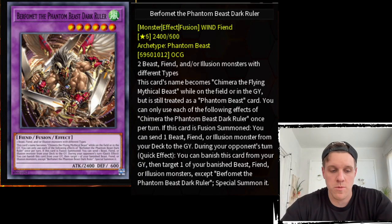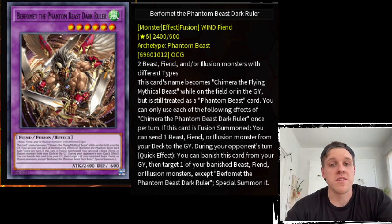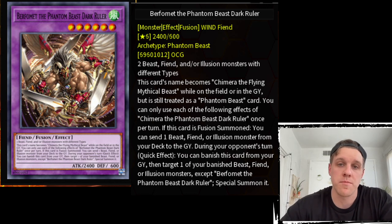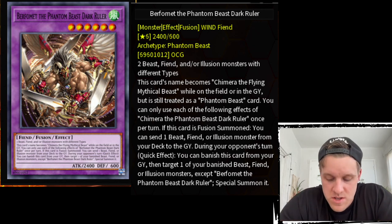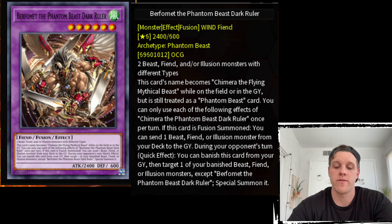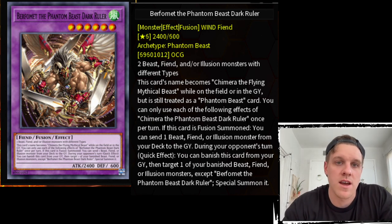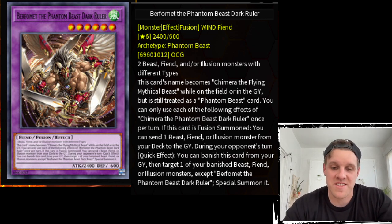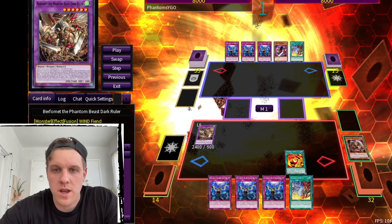This is a new fusion card coming out in Age of Overlord, which releases in October for TCG. It requires two Beast, Fiend, and/or Illusion monsters with different types — so basically a Beast and a Fiend, a Beast and an Illusion, or a Fiend and an Illusion. The most relevant part: when this card is fusion summoned, you can send a Beast, Fiend, or Illusion from your deck to the graveyard — essentially a generic foolish burial effect, which don't tend to stick around long in Yu-Gi-Oh.